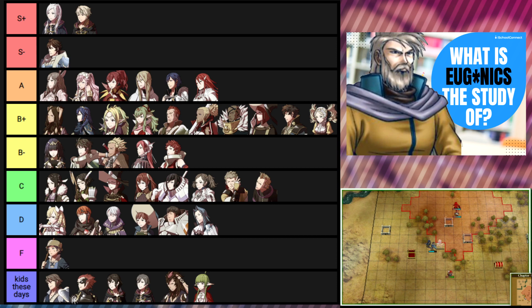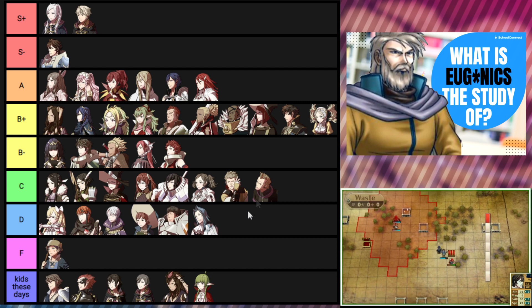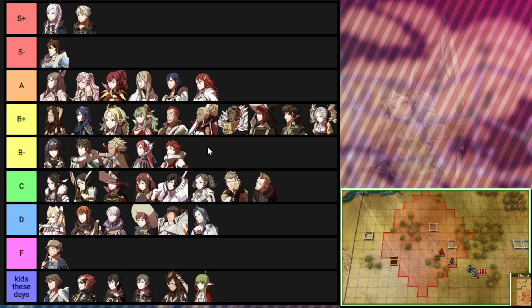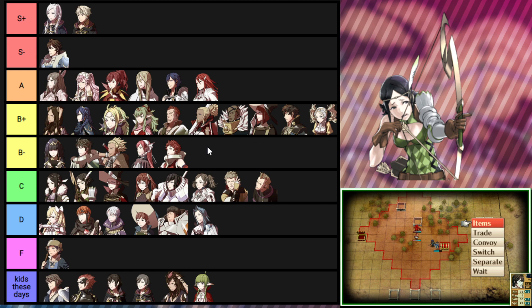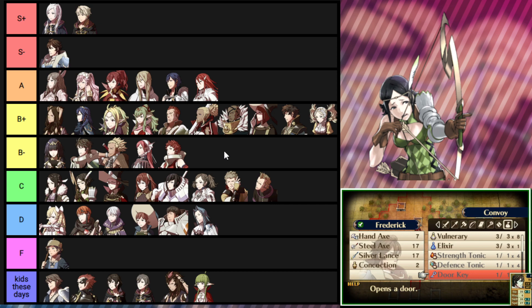We have seven kids in C tier and around six more including Morgan twice. Let's start with Noire. I found it weird when I first learned she was an archer — I didn't expect the kid of a dark mage to be an archer. I thought she must be bad because she has a magical parent, but as you just said that doesn't have to be a big hindrance at all. I don't actually remember who I paired with Tharja — I think it might have been Henry — but Noire didn't feel great.